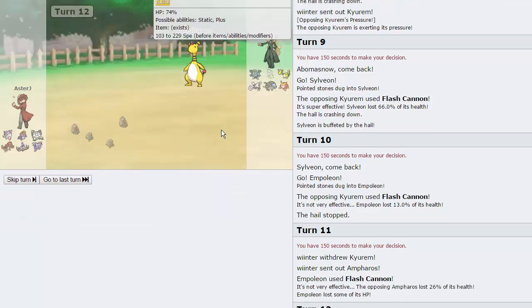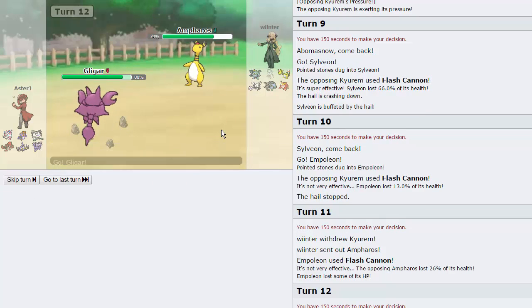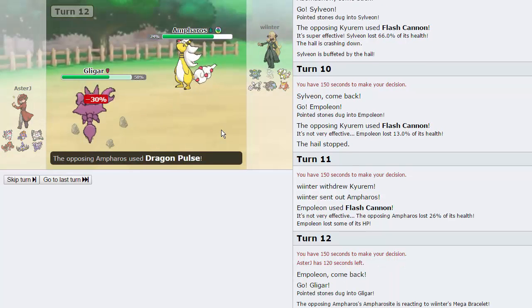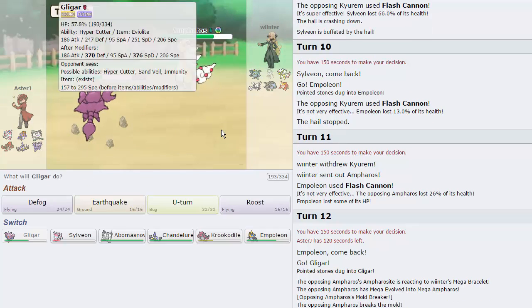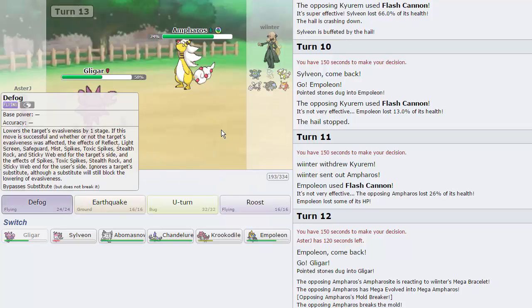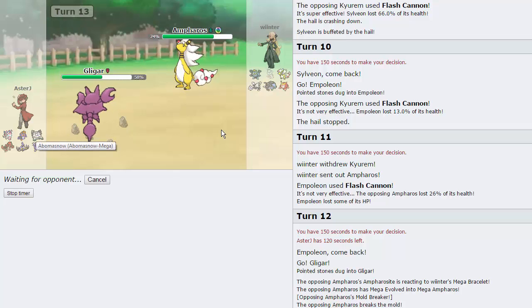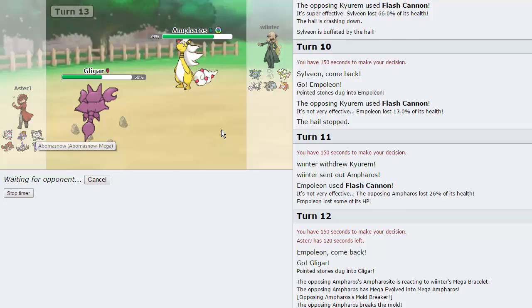He's going to fire off — hopefully a Volt Switch, but no he goes for Dragon Pulse, so I could have stayed in and Ice Beamed him twice and killed him. But as you can see Dragon Pulse isn't doing much at all to Gligar. I'm just going to Defog these Rocks away. If he wants to go into his Donphan that's perfectly fine — he's not going to Earthquake me anyway. I'll get a free switch back into Abomasnow and just start Blizzarding again. But he's going to go directly into his Kyurem.